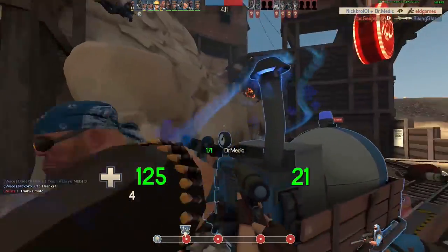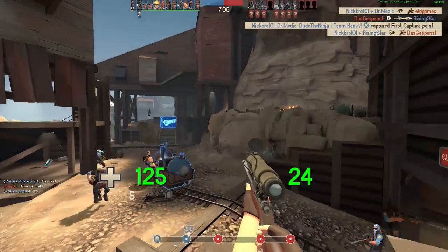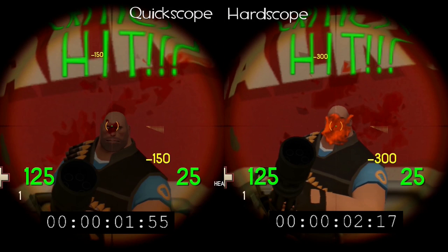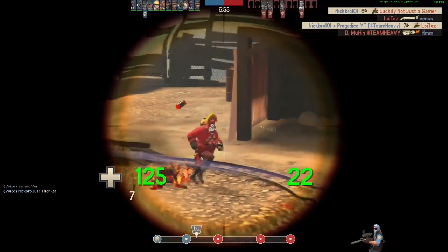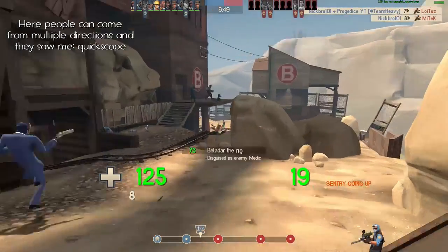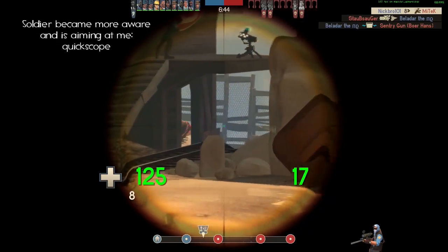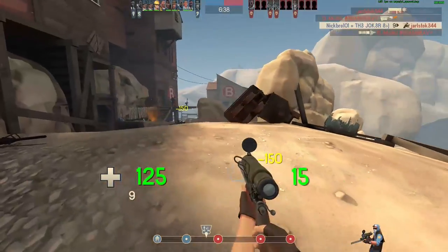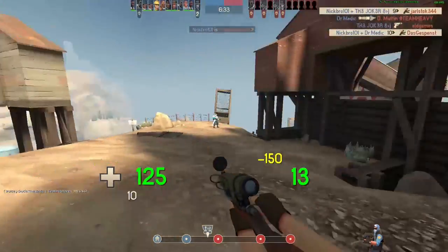First of all, try to learn how to quickscope. A quickscope in TF2 is basically a no-charge shot. While the shot deals less damage, multiple quickscopes actually have a higher damage per minute than charging up your shot. As a Sniper you are a glass cannon when scoped in because of your limited movement and vision. Try to stay out of scope as long as possible and only hardscope when you are sure you aren't going to get spotted. Hardscoping should only be used to kill someone in one shot when they haven't noticed you. In all other cases, quickscoping will be more effective so you can dodge incoming fire and be more aware of your surroundings.